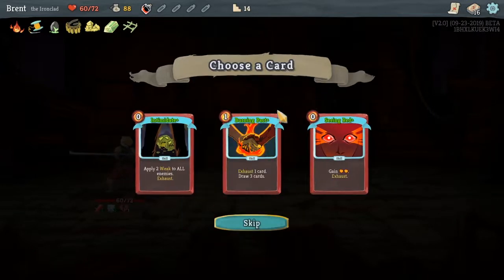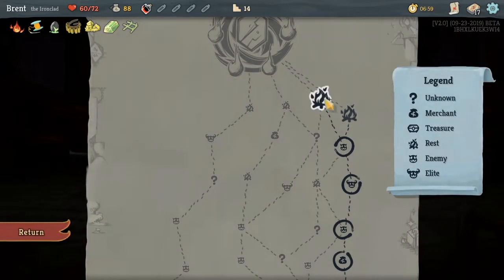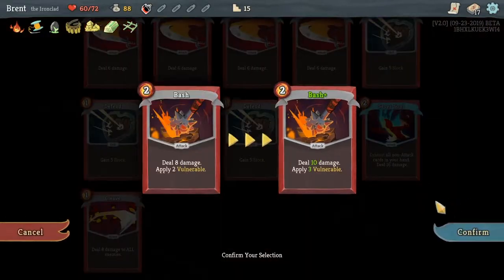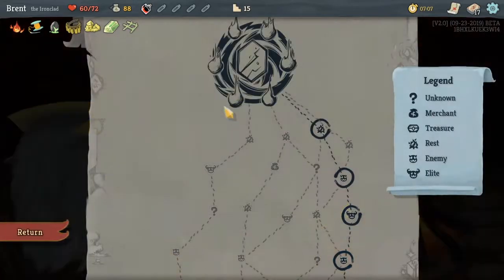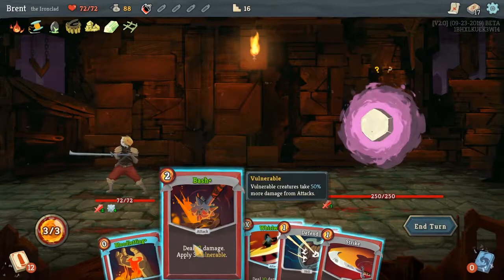Alright, let's claim this gold. Yes, Ingrid — we're kind of just trying to stack up the energy in our favor. No reason not to. More vulnerability will be really good for us. Okay, so this is going to be a rough first turn.